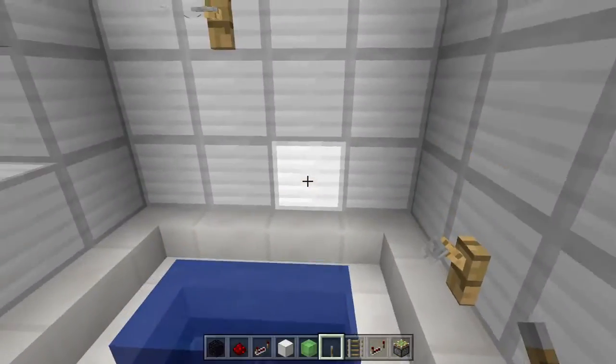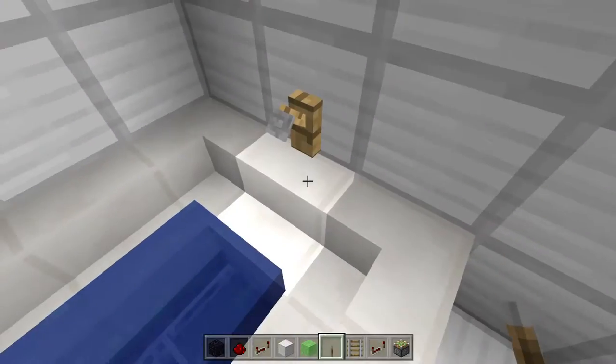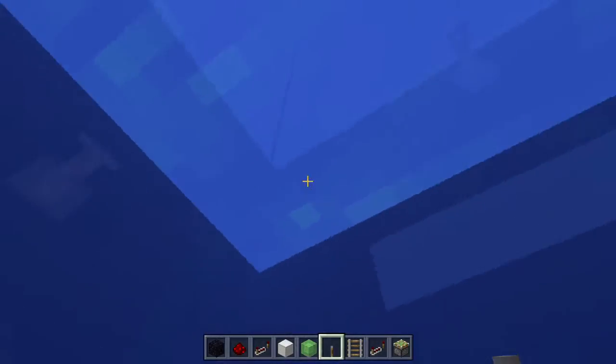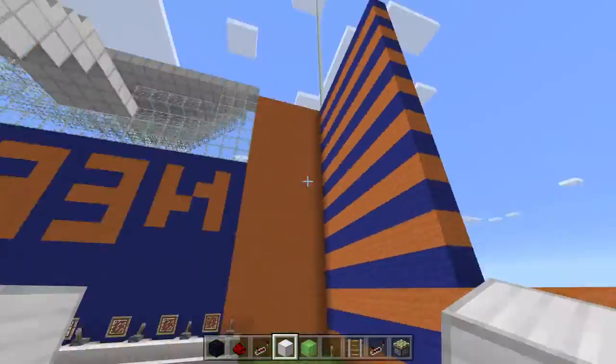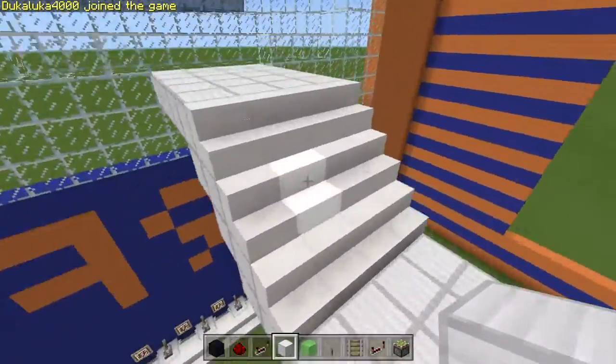That's the clothesline up there, and right here is the bathtub — you can actually get in the bath. I'm in the bath right now, this is super cool. I did tons of things with this. My friend just wanted me to show it and it's going to be a pretty large building.